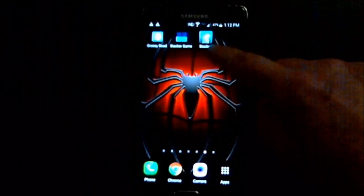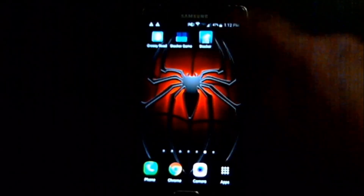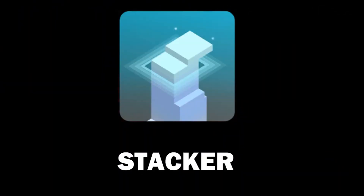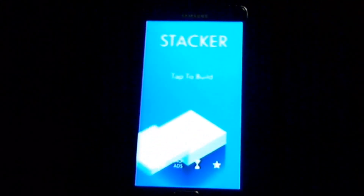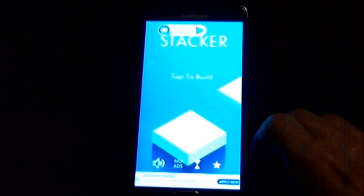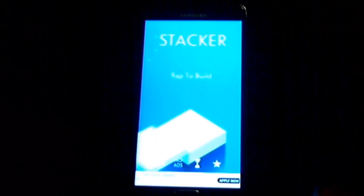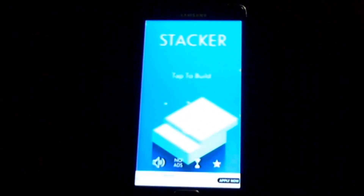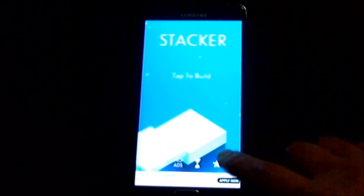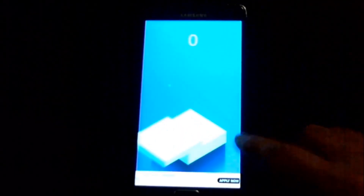Our last one is called Just Stacker. This one is like Crazy Tower — if you know Crazy Tower, it's a see-through pyramid in the arcade where you have to stack 50 blocks on top of each other. This version of Stacker, if you accomplish three in a row, it actually builds back out the blocks. I have a crazy high score on this one too.